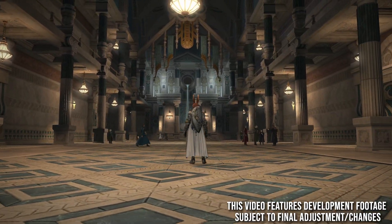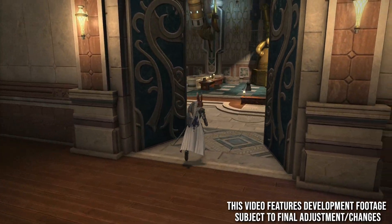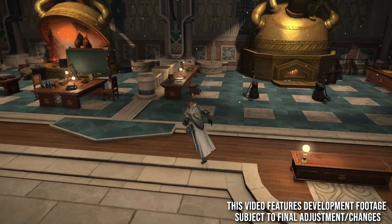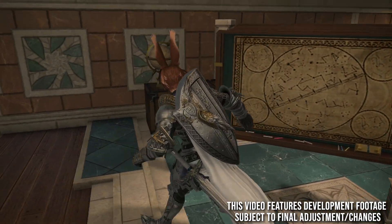This is actually called the Studium — where Krile, Alphinaud, and Alisaie all went to study. There are lots of different classrooms like this with doors branching off. I can't show you them all, but as you can see, there's lots of different apparatus. They talk about Astral and Umbral and Astrology.